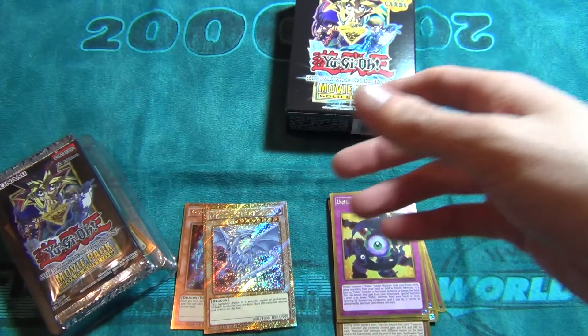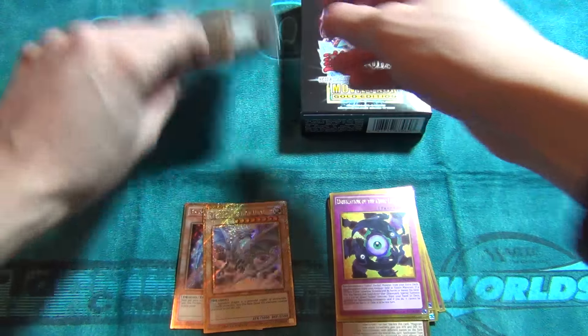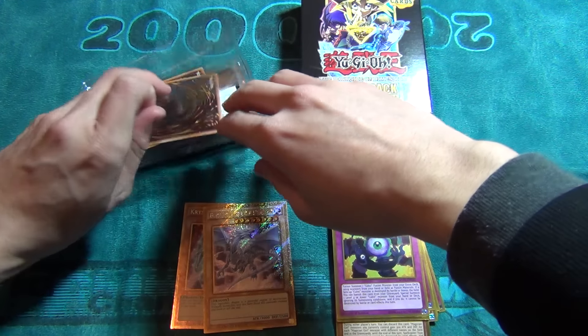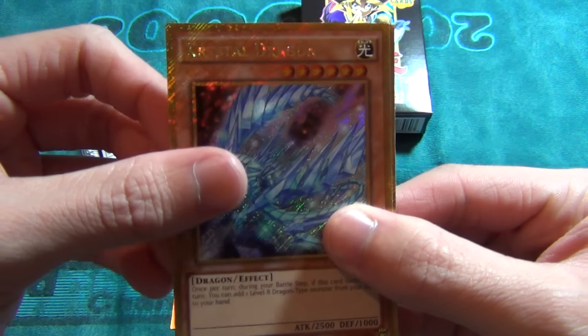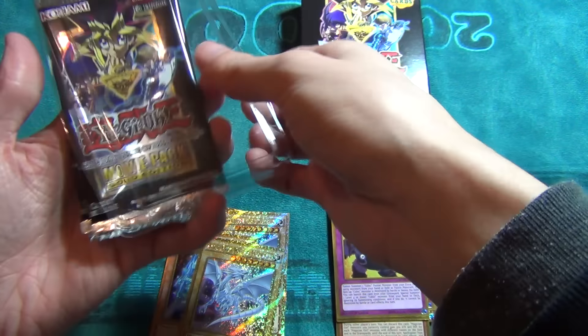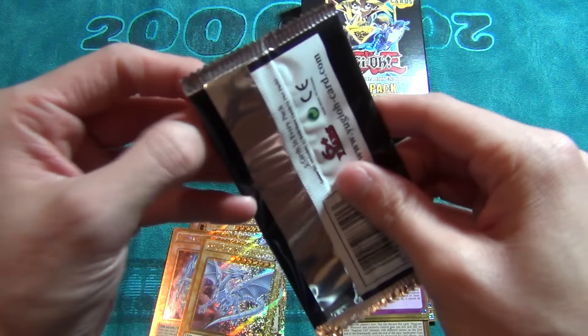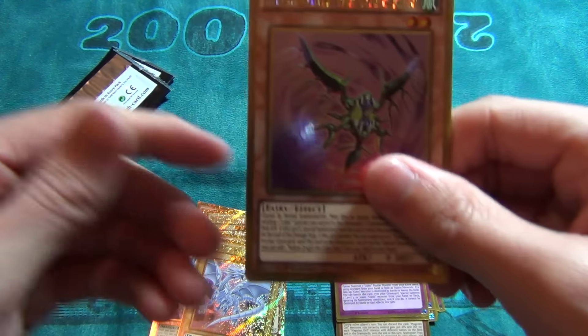Two for two on security tags! Alright, getting that off. First card is Crystal Dragon again, and looks like we got the same promos as the first box. That's why I bought three, but looks like you guys are gonna see duplicates of the same promos.